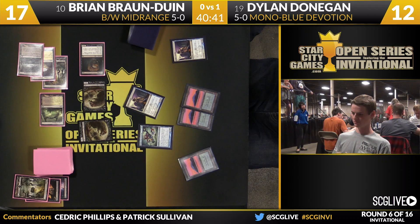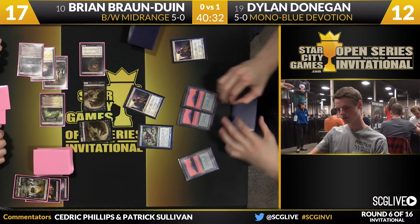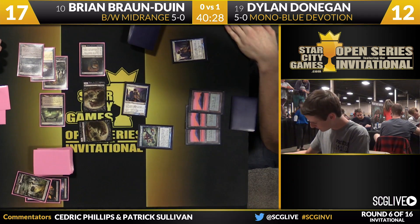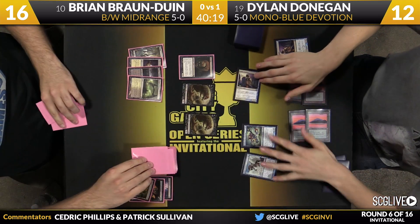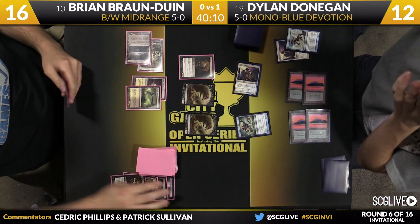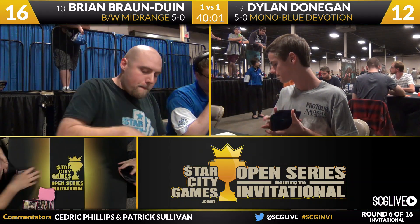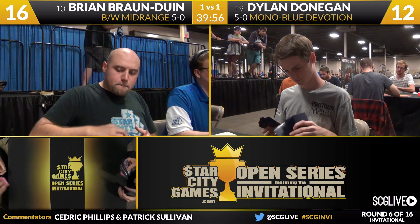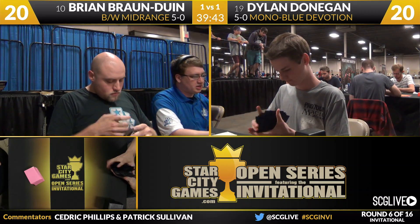Brian doesn't have Mutavault — that might be the only missing link for this draw. An attack for six, and Donaghan has no blocks. There's a Temple of Silence; Braun to Win will look at the top card. When Black Devotion or Black-White Midrange has this kind of start, they still have to put up a good face like they're thinking, when in reality they're just making a rat every turn. Master of Waves hits the board with only three Elemental tokens due to Devotion count. Braun to Win draws, and there is an Ultimate Price — the Master of Waves is gone. Dylan Donaghan knows he's beat and a third game is where we're headed.